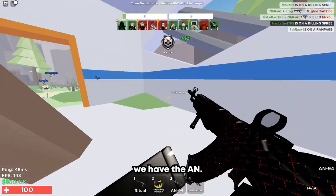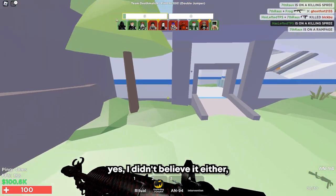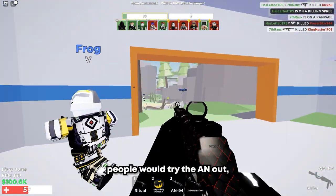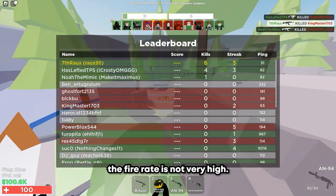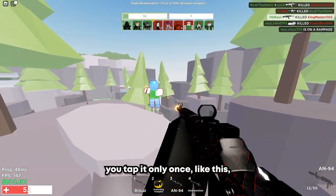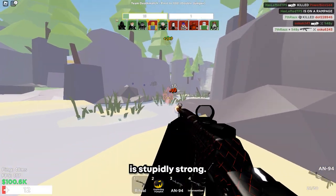The first one we have is the AN. After trying this thing out and learning that it has a burst mode — yes, I didn't believe it either — but this thing actually has a burst mode, as you can see. A lot of people would try the AN out, hold the mouse button down, and it shoots like this, and it's just kinda meh because the fire rate is not very high. But if you tap it only once, you see it bursts, and that burst is stupidly strong.